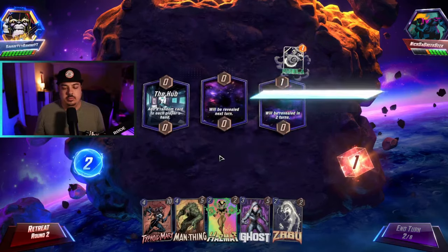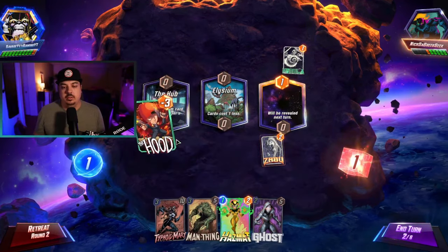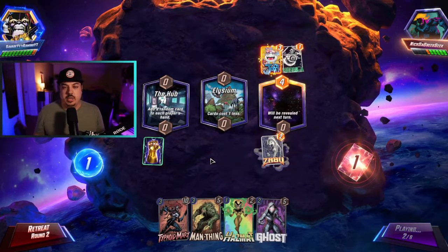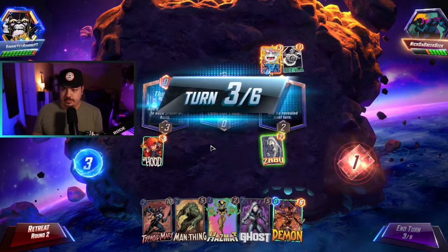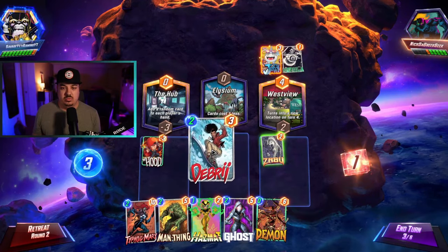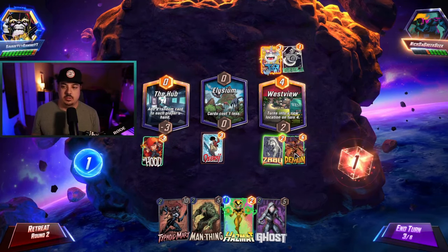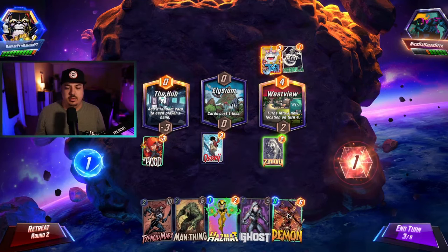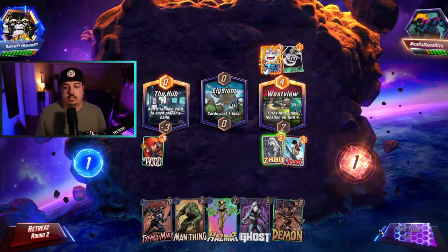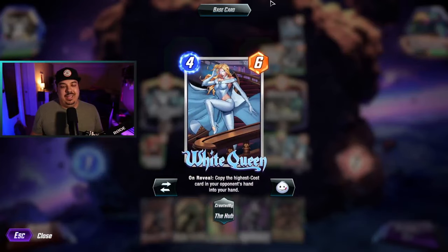Zabu on turn two is going to be our best bet, possibly into Typhoid Mary. Elysium is pretty good - let's just do this. Get that Demon. Interesting list he's playing. If he's playing Green Goblin he could be playing it into Westview, in which case we don't want to clog it. Let's play the Debris, send stuff mid and left. White Queen - the basic one - so he has either a Typhoid Mary or Man Thing.